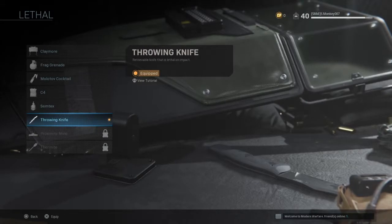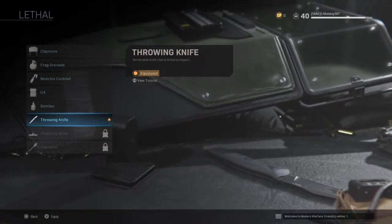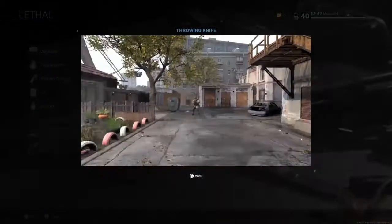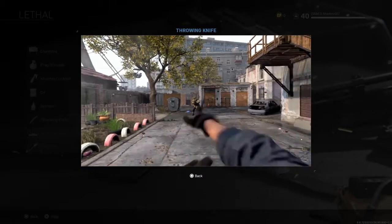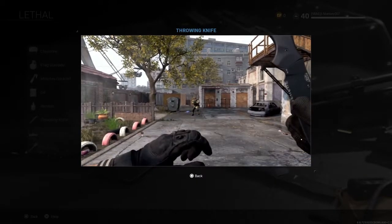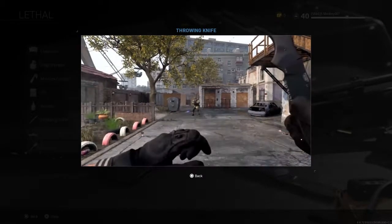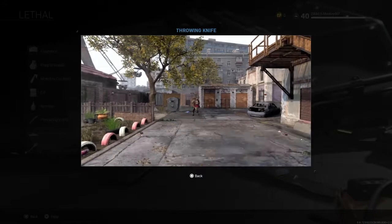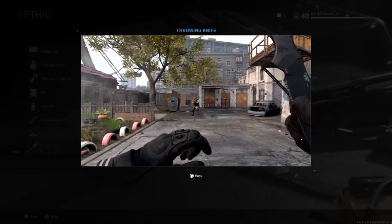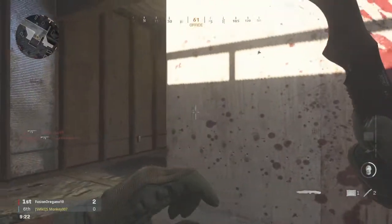We're gonna be talking about — or you're gonna be seeing me get a bloodthirsty using the throwing knives. Now in just about every Call of Duty game that came out, we've had something like this where you have either a throwing knife, a throwing axe, or a ballistic throwing knife — some sort of projectile that you could throw, and you have to actually go and pick it back up in order to use it again.